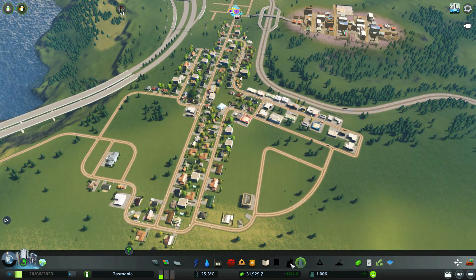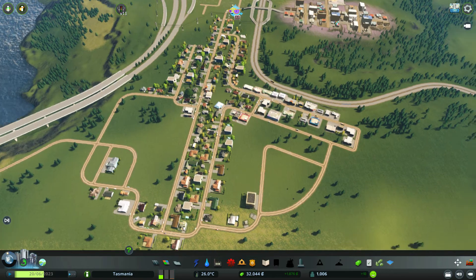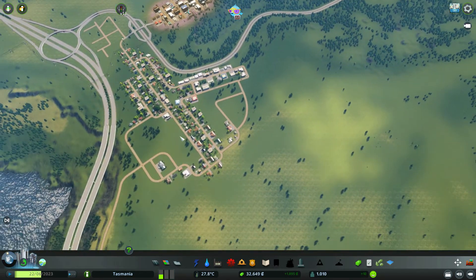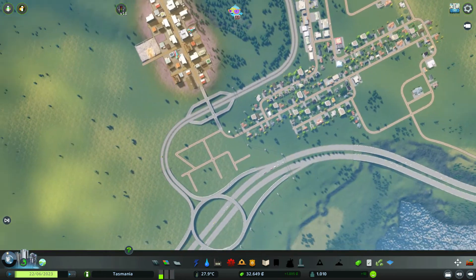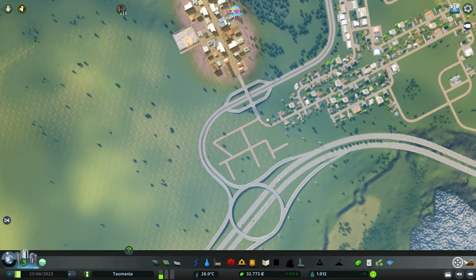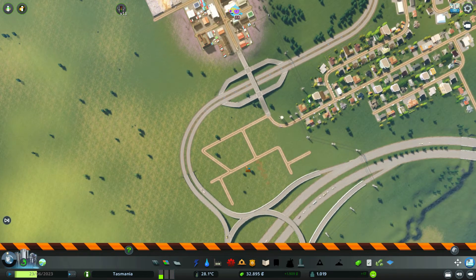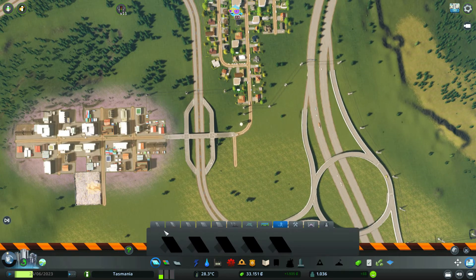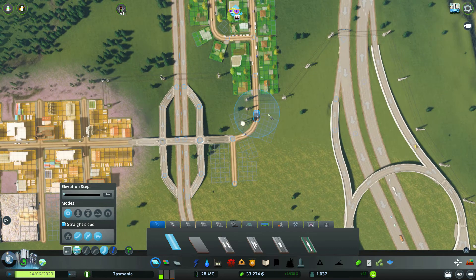Parques tampoco podemos poner, que esa era la idea: poner aquí una zona, esta zona la podríamos cerrar haciendo aquí una calle. Pero bueno, eso lo haremos cuando ya podamos meter los caminos de tierra y cuando ya podamos decorar. Pues qué más podemos hacer — esto ya os digo, no me gustó como ha quedado, porque en principio iba a ser la zona industrial de la ciudad. Así que yo creo que me la voy a cepillar. Es un gasto innecesario el rehacerla, pero ya que tenemos un poquito más de cash, pues por qué no.